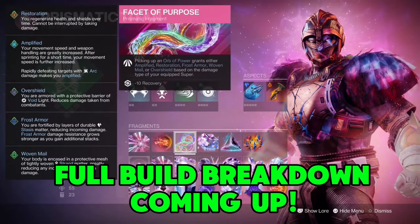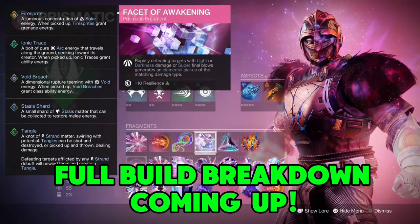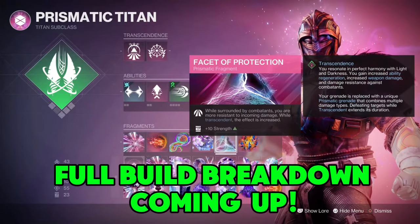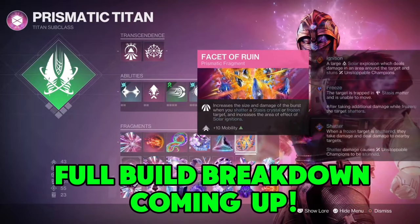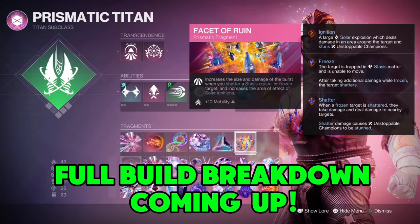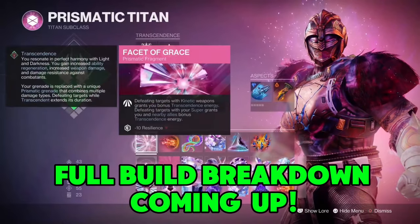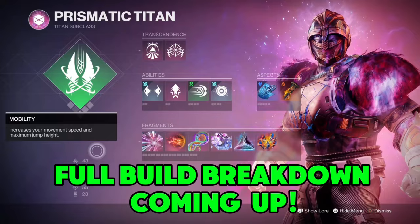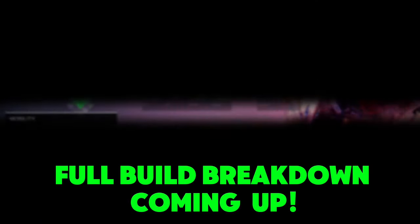And also having the Kvostov in, picking up those Orbs of Power — plus having that fast fire rate. The way I've got the Artifact mods set up and the way I've got the Fragments set up will bring me back to Transcendence really, really quick. And this build does its slaps. You can just handle adds all day, handle champions all day. It is a real confidence of a build.